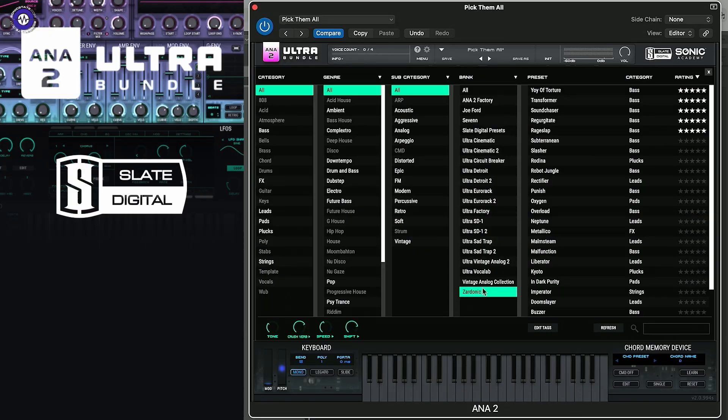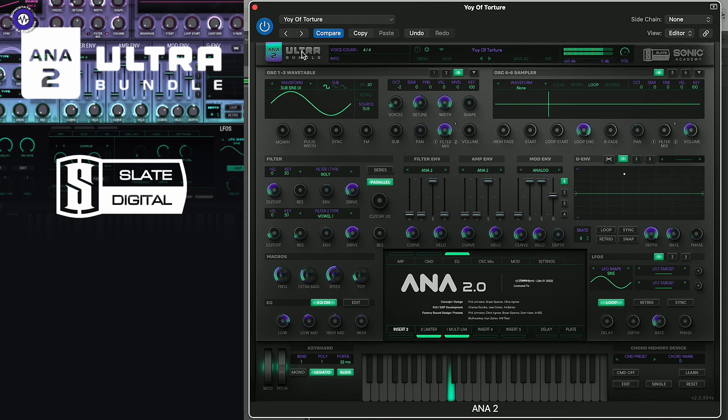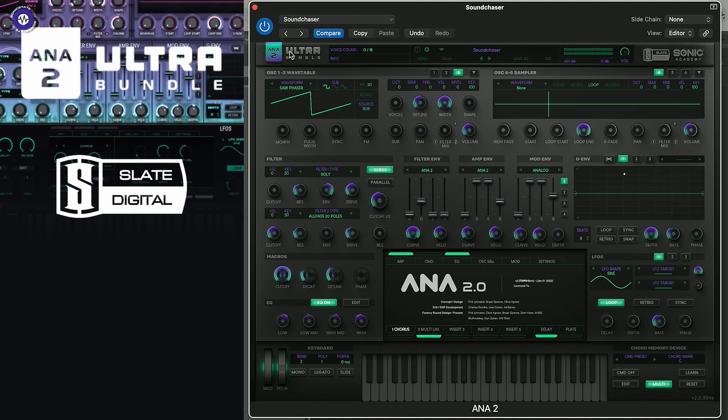Interestingly, there is another bank here from Sardonic, who we actually met at Superbooth — he was doing some FL Studio. He's got a whole bank of sounds in a different skin. If wub is your thing, Sardonic is pretty much the name in this kind of sound. Really quite impressive, actually.